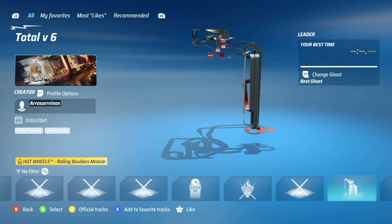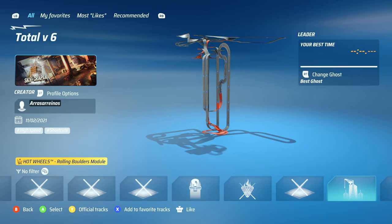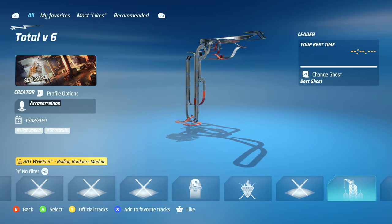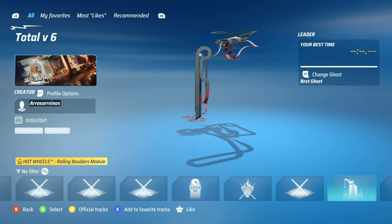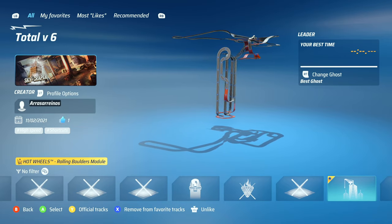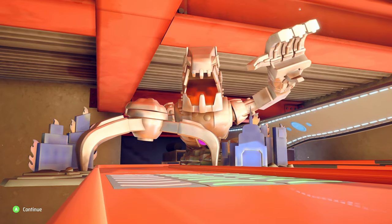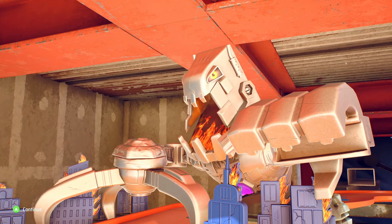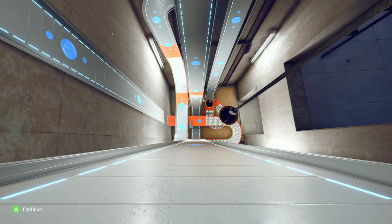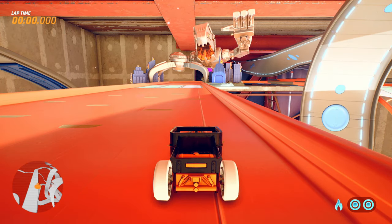All right, what's up everyone? Duquesne23 here and we are back playing more Hot Wheels Unleashed. Today we're going to be playing a couple of fun tracks that I have found. This first one is called Total V6 by Eris Sinus — I'm not even going to try that name, sorry. You can see it there on the screen. And this one looks crazy. This is in the skyscraper — it goes down the elevator shaft. Look at that drop right there. That is insane!